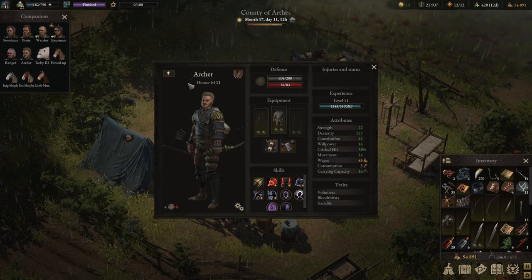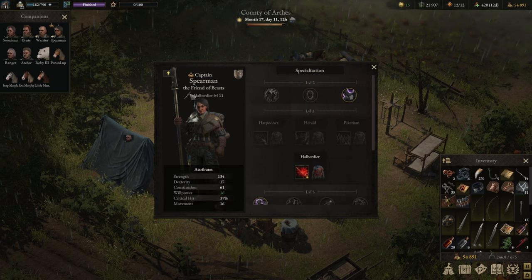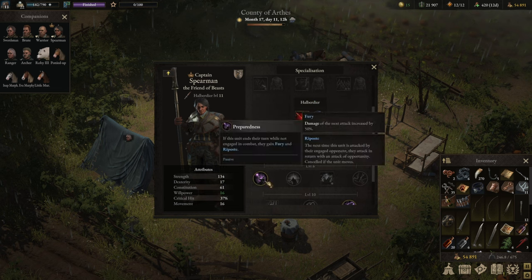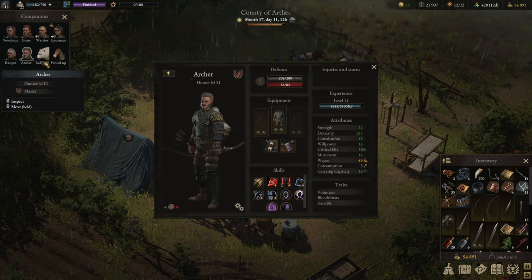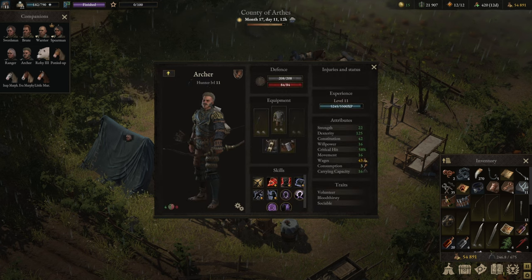The fourth role is support, typically shared across multiple characters. Support covers any interaction with the battlefield or group that buffs your party, debuffs enemies, or changes battlefield positions. The Spearman can do this with the Halberdier ability shifting enemies back and skills like Team Spirit for Brutality and Riposte Fury for adjacent allies. The Archer contributes with Recoil Shot to push enemies away.